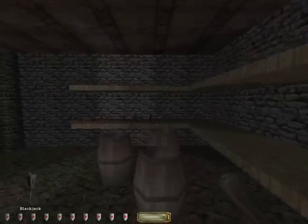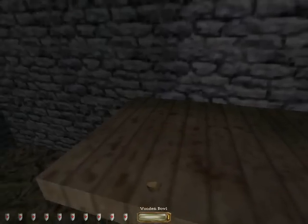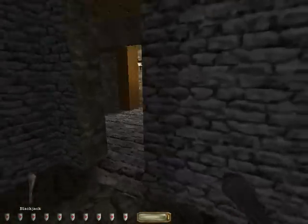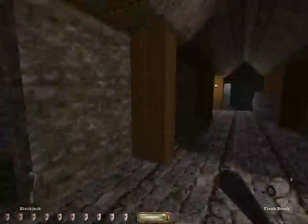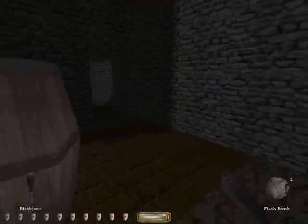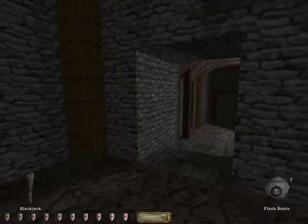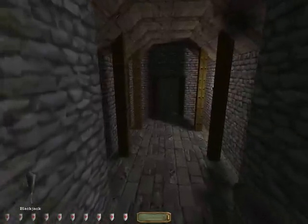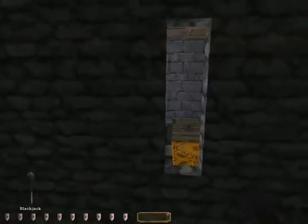Let's see — anything of use on these shelves? Bowls. Lots and lots of bowls. I don't need those bowls. An apple. And some flash bombs. You might remember from Thief: Deadly Shadows that I really like flash bombs. They're a little bit different in Thief: The Dark Project because when you throw a flash bomb, it will actually take out your vision as well, which makes them slightly difficult to use.